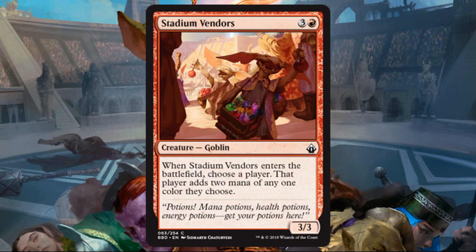Stadium Vendors: red and three, Goblin, Common, three-three. When this enters the battlefield, choose a player — that player adds two mana of any one color they choose. This could be good in Two-Headed Giant Limited because at its core, this is basically a three-three for two — you get two mana back, and it fixes color. In Two-Headed Giant, I could give that mana to my partner, and then it's basically a ramp spell: I'm playing a three-three creature for four and they have two extra mana to cast something larger, hopefully ahead of curve. This is a Common, so you'll see a number of these floating around in a draft. As far as Commander, it is a Goblin, but probably not really exciting there for the most part.